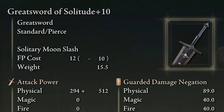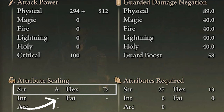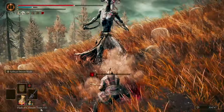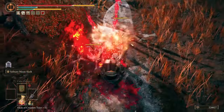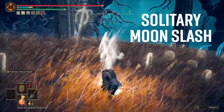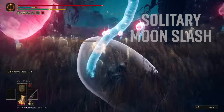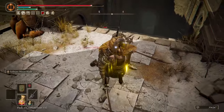The Great Sword of Solitude feels overpowered because it has great attack power right from the bat and has low requirements. When maxed, it scales A with strength and D with dexterity, and also has an impressive 89 physical damage negation — removing the need for a shield, so you can just abuse guard counters while two-handing it. Not even the Iron Greatsword comes close with a 73 physical damage negation, and it has a grade 58 guard boost that no other greatsword matches. The default Ash of War, Solitary Moonslash, is a beast.